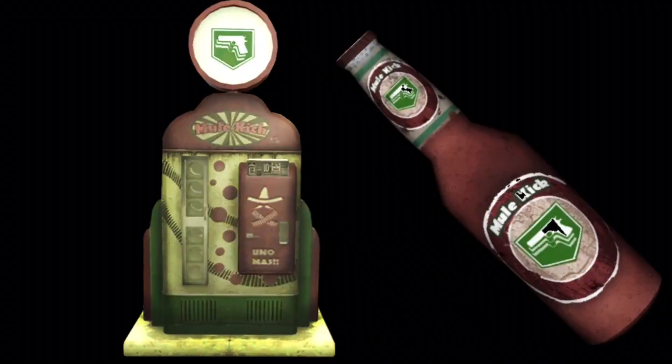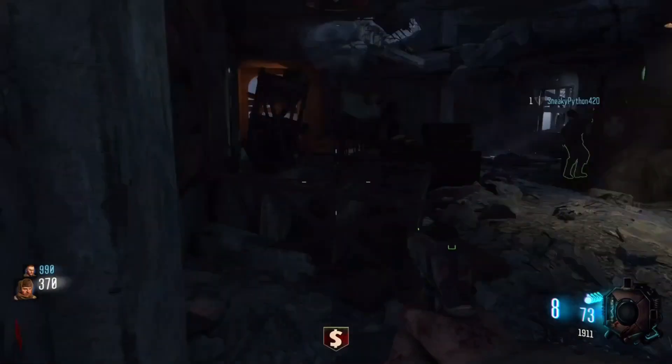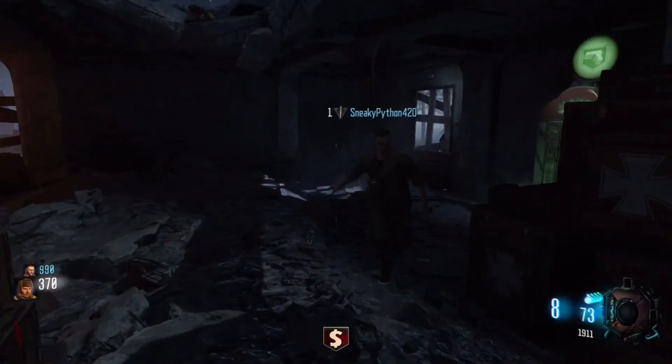The second step is both you and your friend go buy Mule Kick from the spawn room. The only person who really needs Mule Kick is the one who's getting the Wonder Weapon from the Mystery Box the first time.